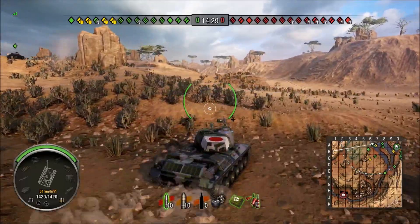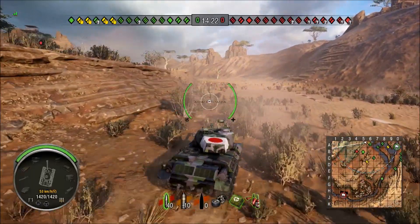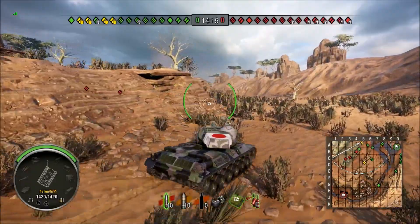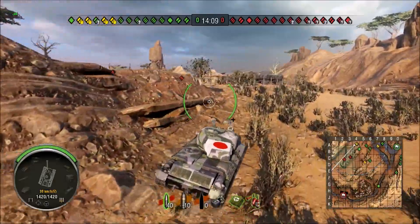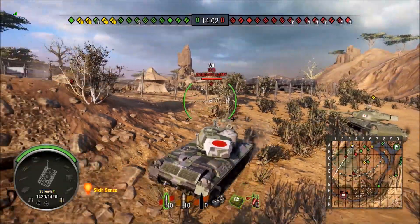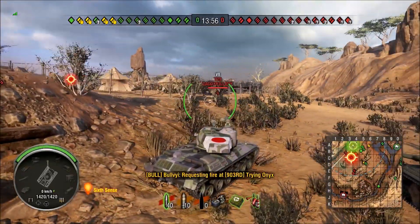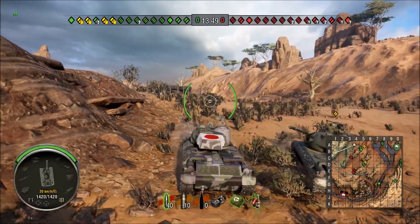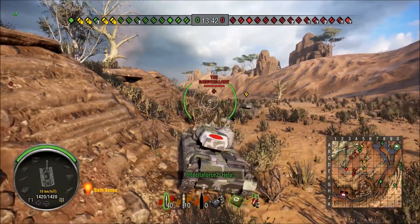Now for those of you that are not privy to how the STA2 does business, this tank is not going to have a lot of turret armor, hull armor, or any armor for that matter. What it does have in return is mobility and an amazing gun with amazing gun handling. 212 average penetration with a standard round will really make the reds stop and think. It's got excellent aim time, accuracy, and depression — all around a fantastic gun. This mobility and awesome gun comes at a price, and that price is armor. But who needs armor anyway?